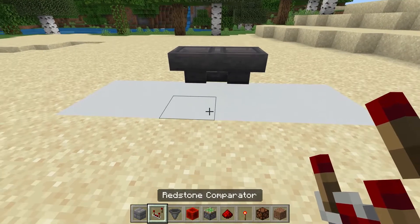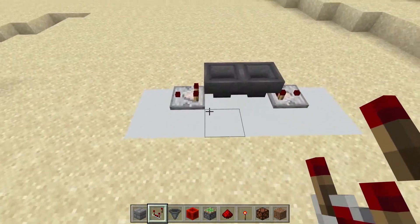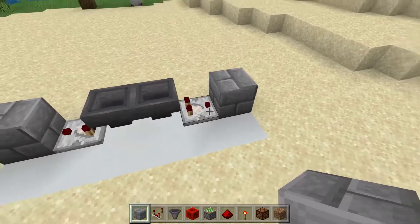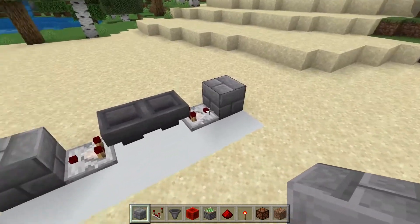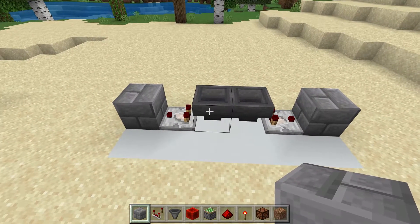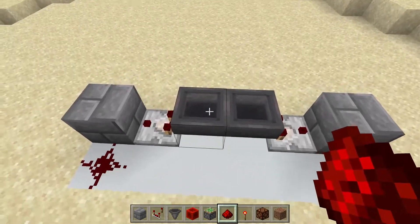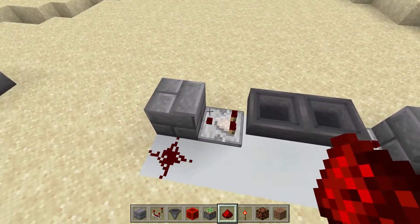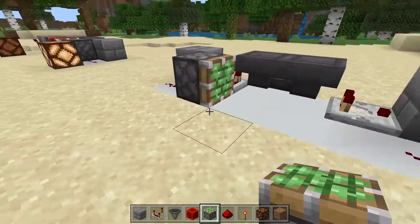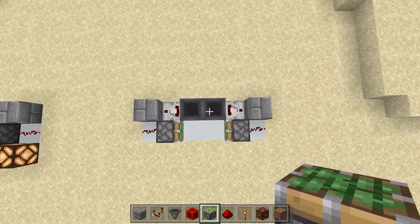Take your redstone comparators and face them out like that on both sides. You should have something that looks like this. Then both comparators are going to go into a block — this can really be any type of block, I'm just going to use brick. Once you have that, take your redstone and place it right next to each of these blocks. There are going to be items in these hoppers and the comparators are going to detect that and light up the redstone. Then you're going to want a sticky piston placed just like that, and another one on the other side.